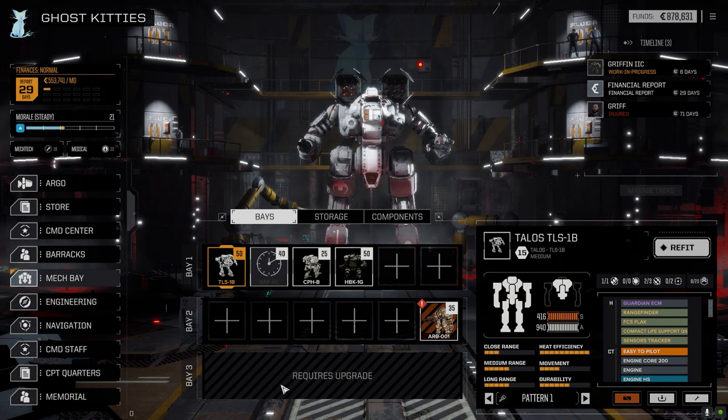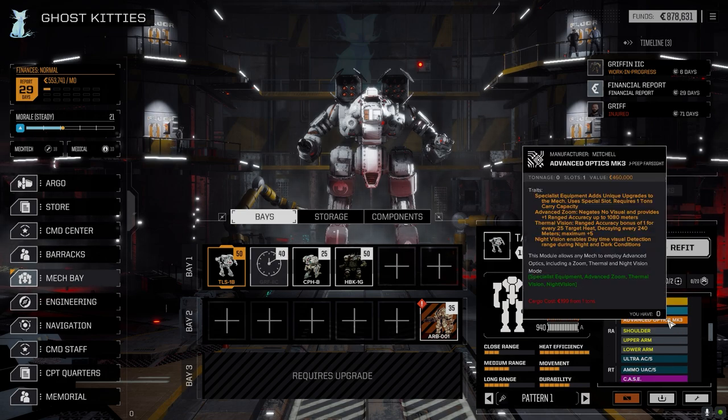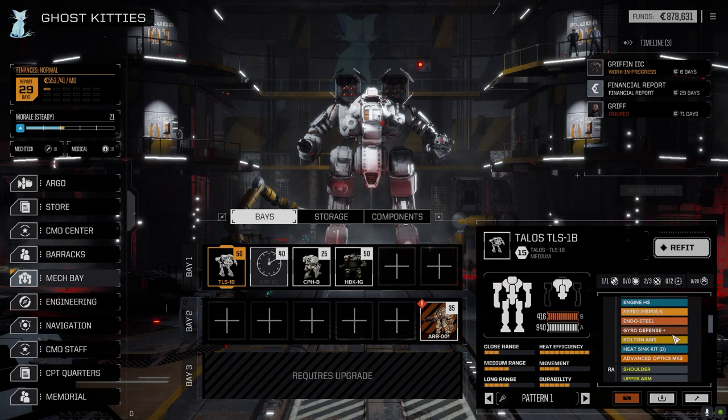The missions did update, so the one I wanted to take at the end of the last episode is not there anymore — I do have another one chosen already. The Talos: we didn't do much to that. We added the compact life support and the tracker sensors. That's all we did. It's been running with the advanced optics and has been doing really well. I'm hoping the tracker sensors are going to increase our chance to hit a little more.